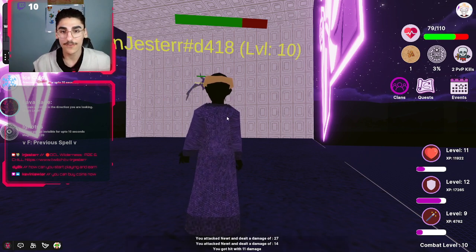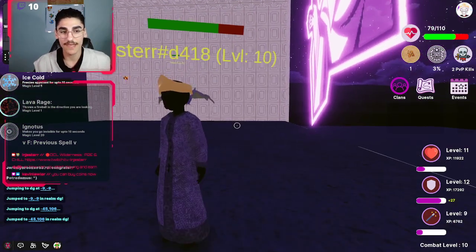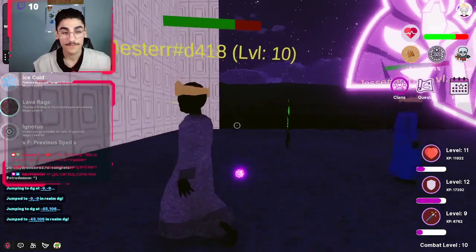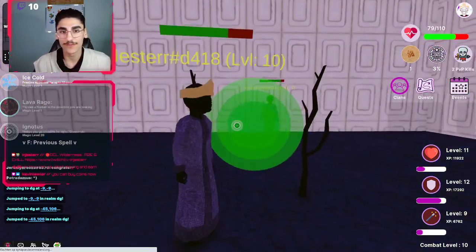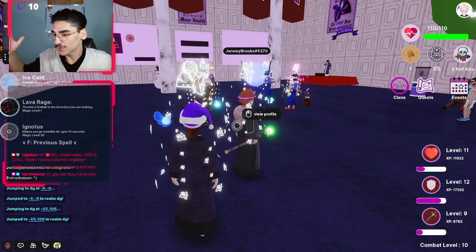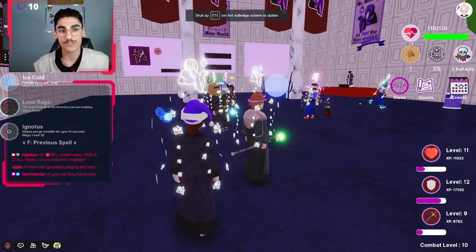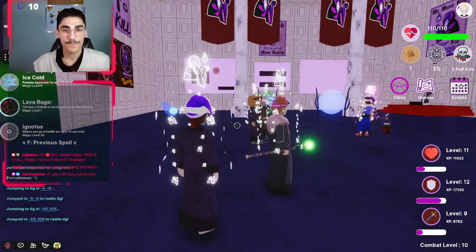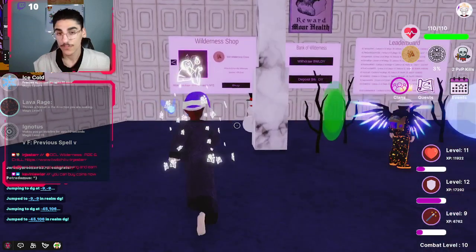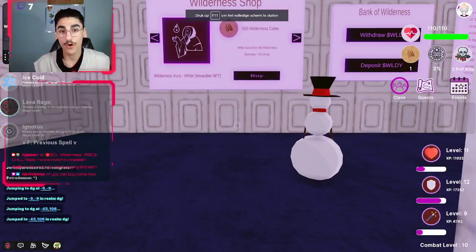If you dodge an attack — right now he hit me. You can see that I have 27 defense. So, what you will need to do is just kill those monsters, level up, and make some coins. As you saw, I just made one coin. With those coins, you can actually buy NFTs.